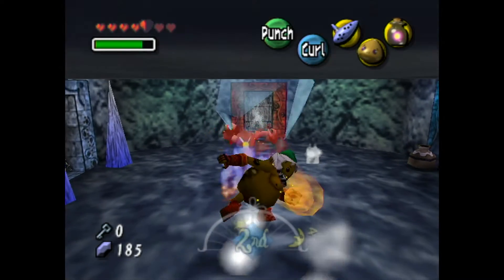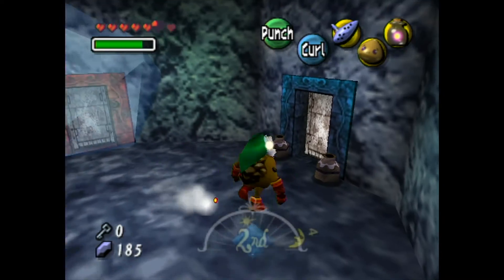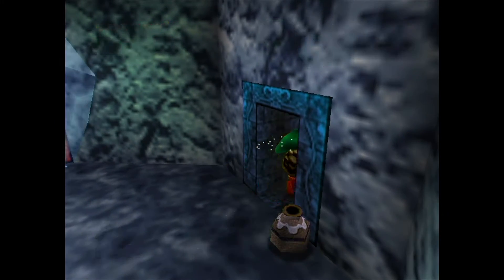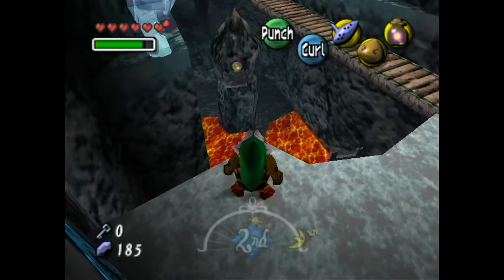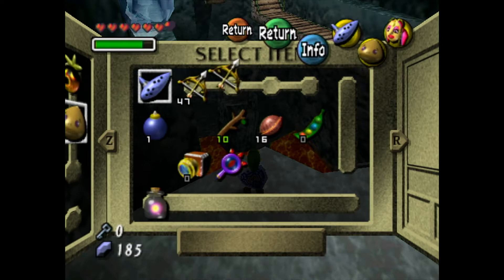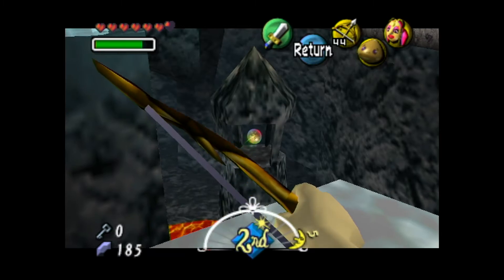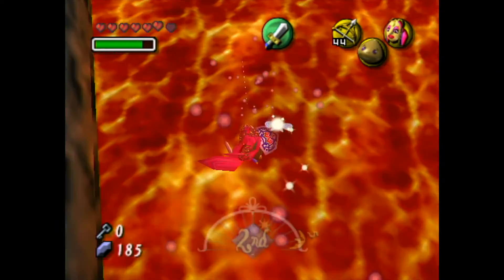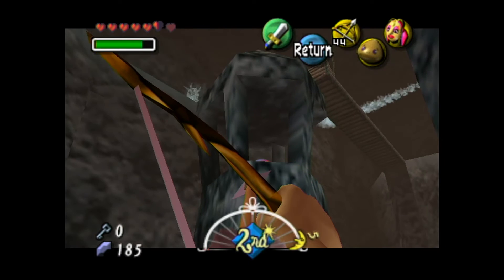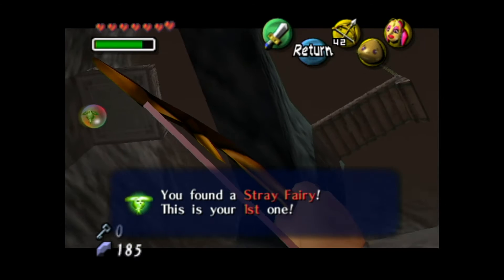Whoa, that wolfos just died — I don't even think I punched him. Can you please get out of the way? Thank you. Let's open this door. Already we can see that there's a stray fairy down there, so we're obviously going to want to pull out our Great Fairy's Mask and our bow. How is it not hitting? And of course I'm walking through lava. There we go — that happened to me when I was practicing too, like it wasn't registering.